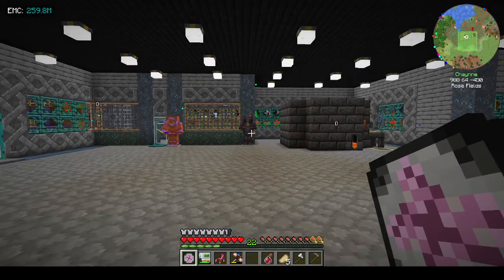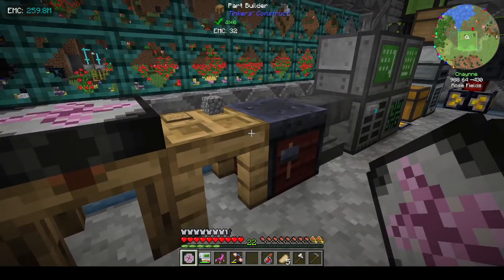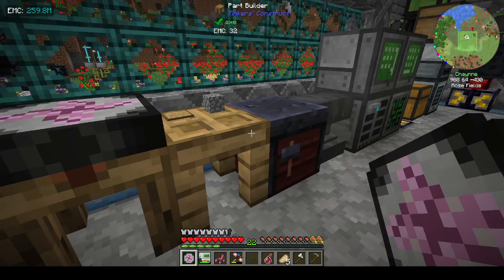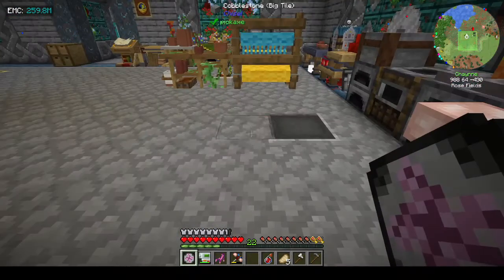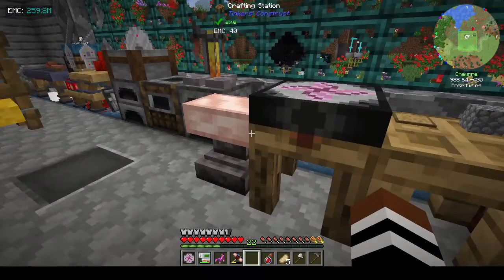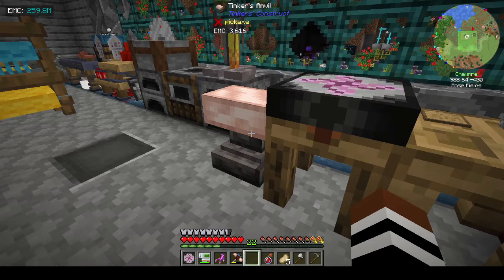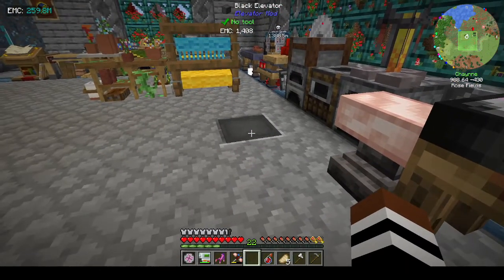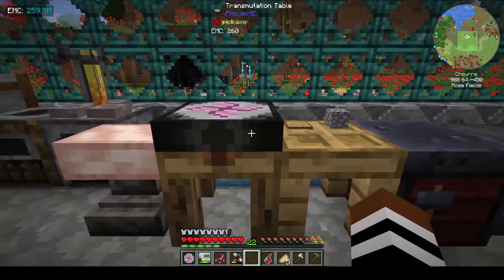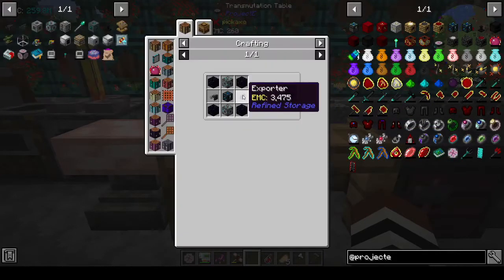I upgraded my diamond armor to Netherite - that was another thing I did while waiting for EMC. Joshie Swan saved me by pointing out I had it on the wrong pedestal. I've only been on for about an hour getting things ready, watching a couple of videos to make sure I've got everything correct. I've got over 250 million EMC now. First thing: we need to make an EMC interface - we need an energy condenser mark II. I haven't made that yet.